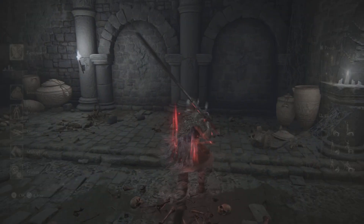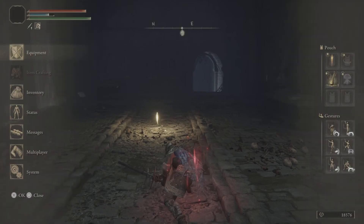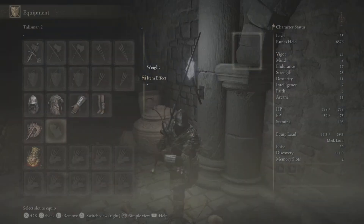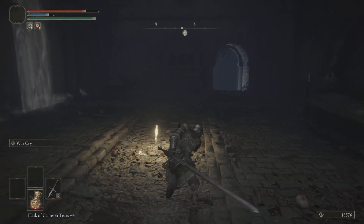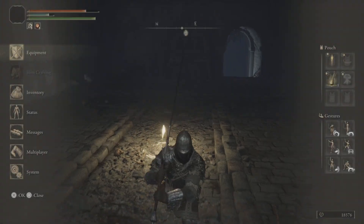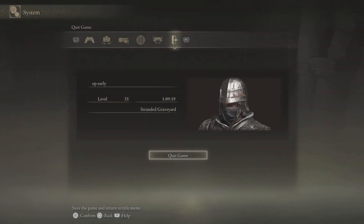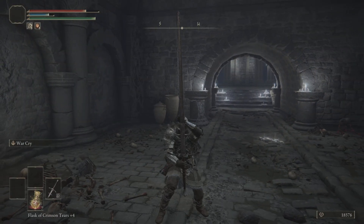You can throw on the Axe Talisman which will make your charge attacks even crazier. You'll be doing like five or six hundred damage a single charge attack with this build. Also, once you kill the first boss of the game you get your second talisman slot, and then you can just run both of these, which makes the build seriously broken. It's a level 35 build and you can get the entire build done in just shy of an hour.